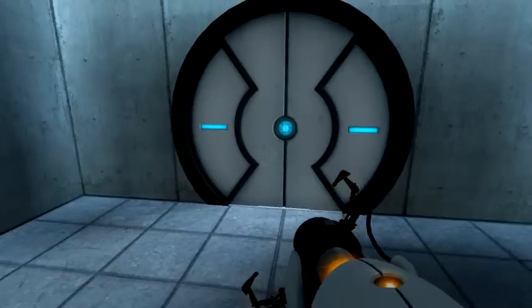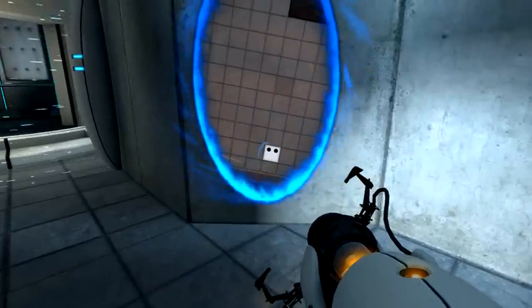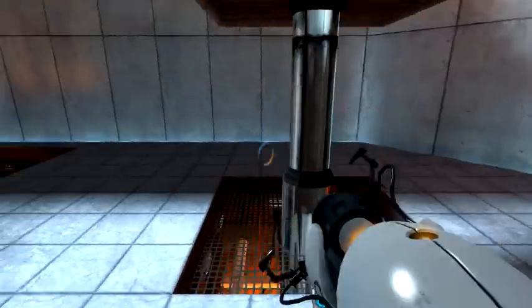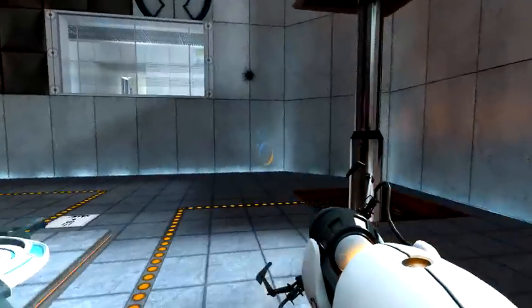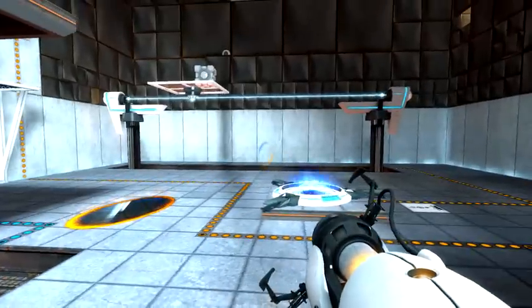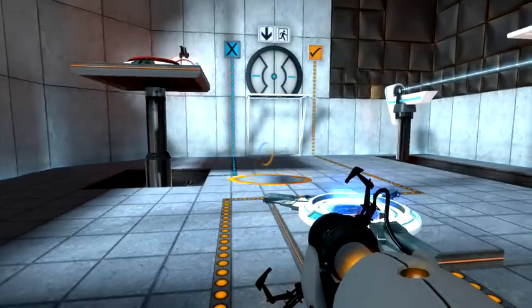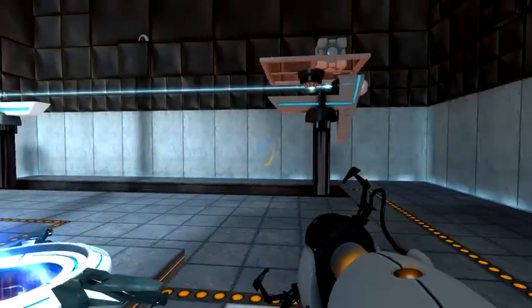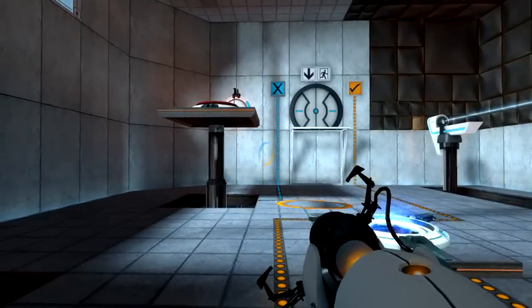So there would be the elevator. The reason I'm testing this is because there's another Portal mod I want to play — I think it's called Factum Solus — and it appears to be one of the better mods out there. That pretty much concludes the test for Portal 1 on Gnome 3 over Wine with GLC.